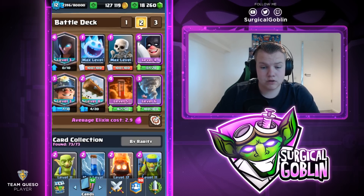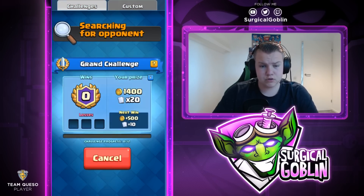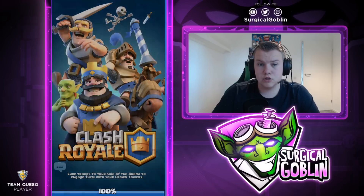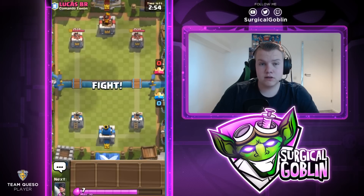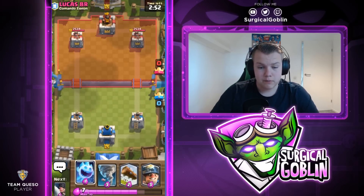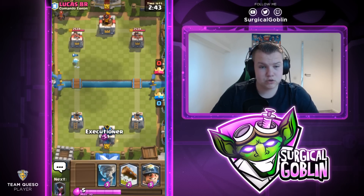I will play this deck in a Grand Challenge and share some tips and some don'ts, because sometimes you should not commit too much elixir. You always want to have a solid defense ready, because with this deck you can't really lose a tower and then make one big push and come back like a Golem deck can. It's all about good trades. Looks like this guy is using Lava Hound.